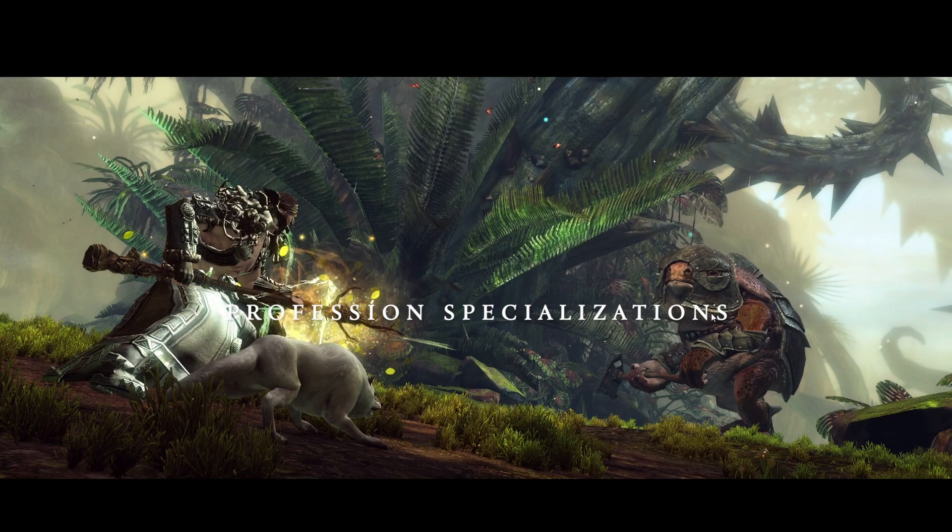We come back for profession specializations. Here we have a Ranger using a Staff - it's a repeat of an animation elementalists get on air attunement, but it shoots out thorns. You'll notice he still has a pet. They said specifically that profession specializations could unlock new profession mechanics - so maybe you no longer have adrenaline if you specialize as a Warrior, or maybe a Chronomancer Mesmer gets fast casting back from the first game. This specialized Ranger is a Druid - he still has his pet which is his unique mechanic, but maybe his F skills have changed somehow.